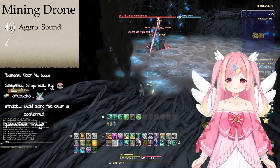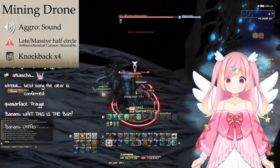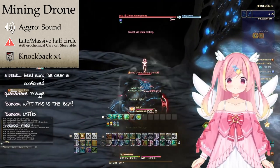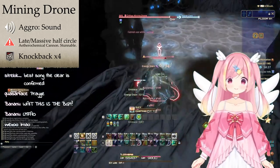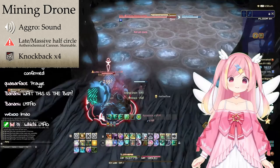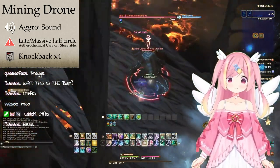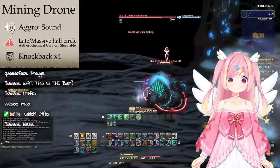First, we have the Mining Drone. When pulled, this will knock back four times, and then use Aethereal Chemical Cannon, a huge half-circle AOE in the facing direction. It repeats from here, so it'll constantly knock you back. It's recommended to back yourself into a wall so you don't get pushed all over the place.